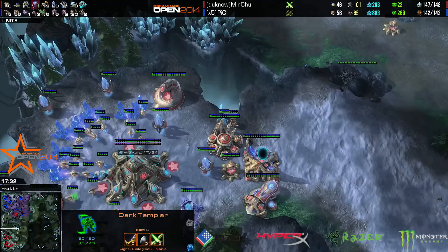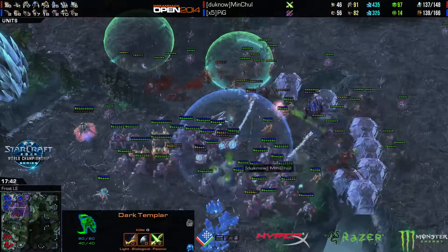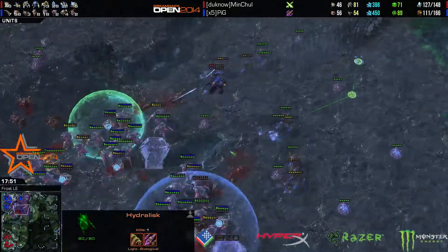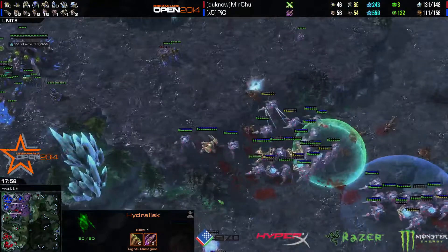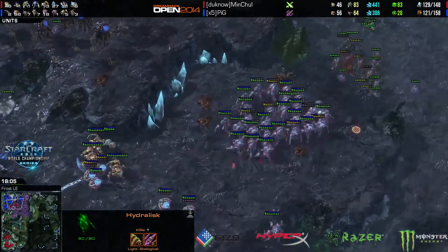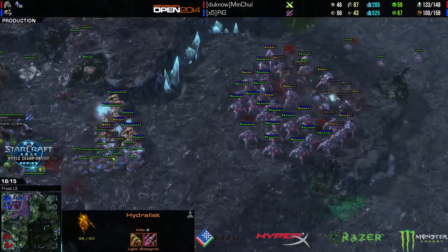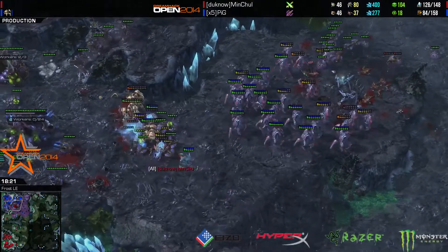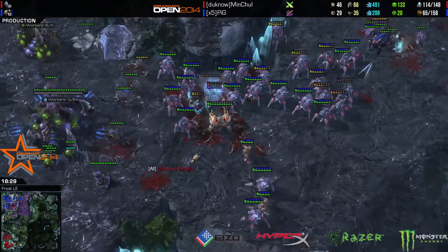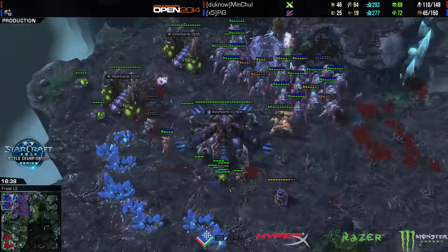One DT in the mix, stuck at the natural. Nice Force Field — a very nice concave for Pig. A little bit too many units on this side. I don't think it's going to be enough for Pig. I really wish Pig would've tried to take that fight with a worker pull, but even a worker pull — this is a lot of Blink Stalkers, a lot of Force Fields, and three Immortals is three Immortals. Pig now pulling the workers. But just a Blink Stalker — oh, Pig misclicked on one of his Creep Tumors. What the hell? MC going for the dance, typing in chat. Pig has to swallow that one.